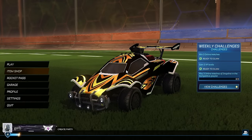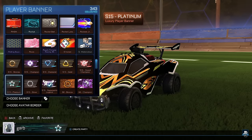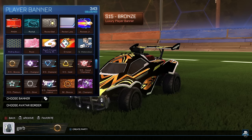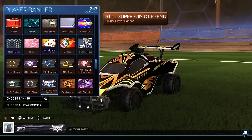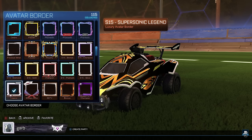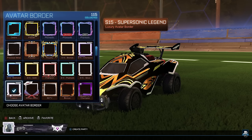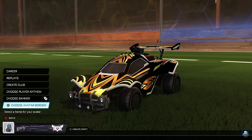In the bottom left you can see the new reward stuff — you have the banner and the border on your avatar. Season 15 has all these glitch effects. They all seem to have it, even the bronze, but it's very low on bronze. I think it becomes more and more glitchy as you go up. SSL has the most glitch effects. The border for Supersonic Legend had quite a big pulse of glitchiness. I think they're all pretty much the same except for the color.